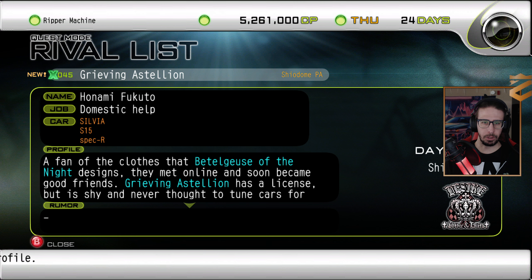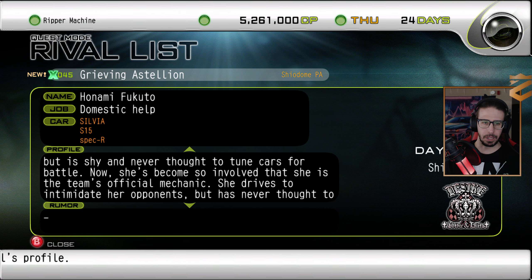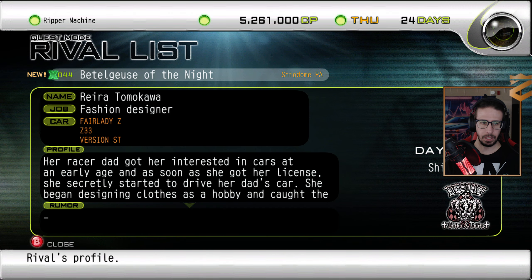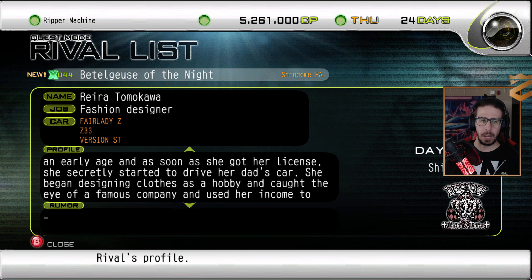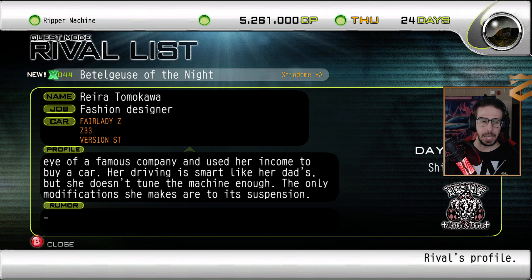Domestic Help: a fan of the clothes that Beetlegee's of the Night designs, they met online and soon became good friends. Grieving Astellion has a license but is shy and never thought to tune cars for battle. Now she's become so involved that she is the team's official mechanic. She drives to intimidate her opponents, but has never thought to change mufflers or adjust suspension. Fashion Designer: her racer dad got her interested in cars at an early age, and as soon as she got her license, she secretly started to drive her dad's car. She began designing clothes as a hobby, caught the eye of a famous company, and used her income to buy a car. Her driving is smart like her dad's, but she doesn't tune the machine enough.